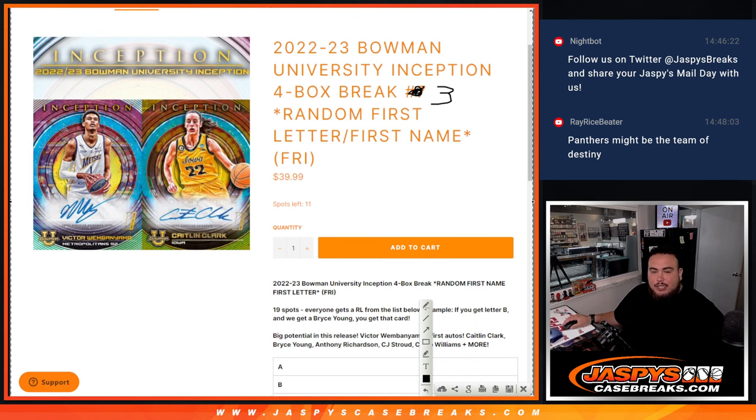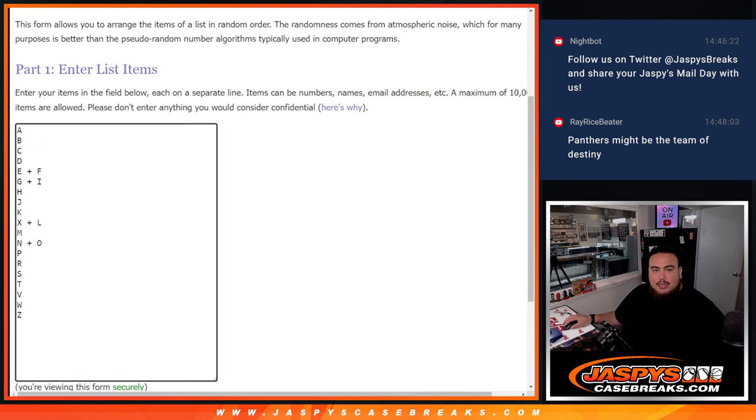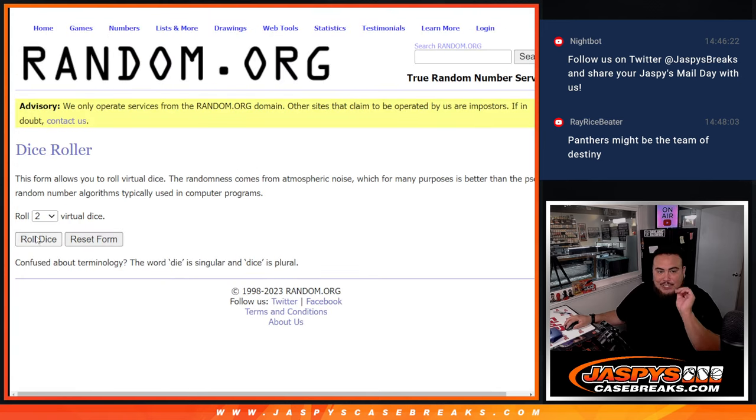Remember, if you get letter B and we get a Bryce Young, that will be called letter U as an example. And of course, 19 letters with some combos — 19 names in there. So let's click dice roll.